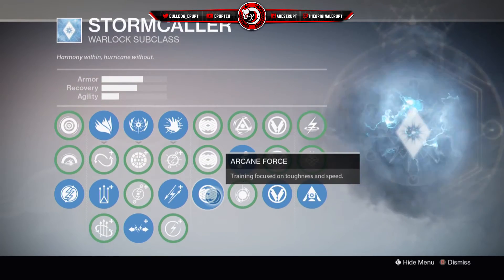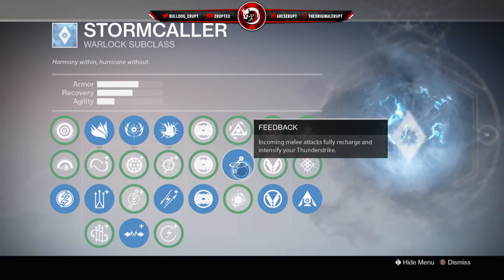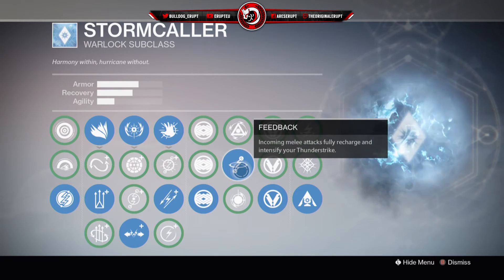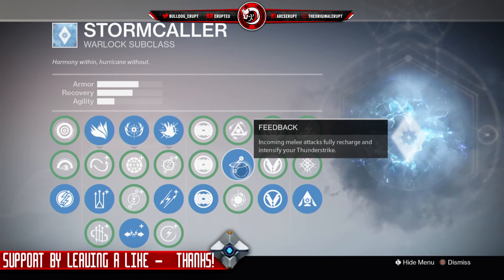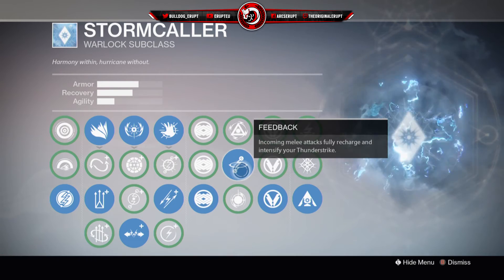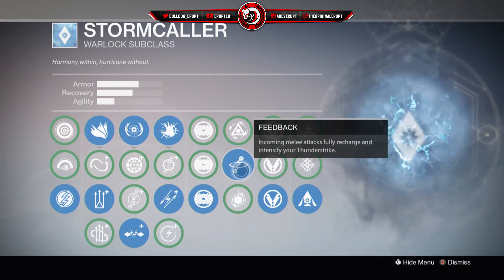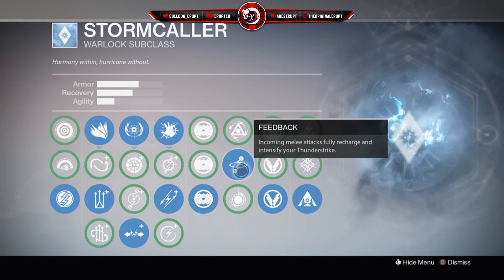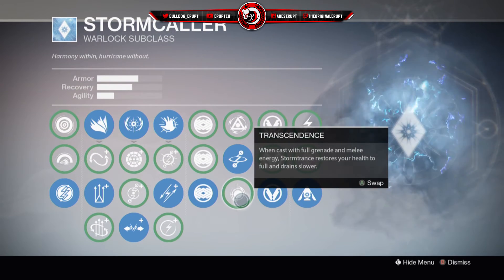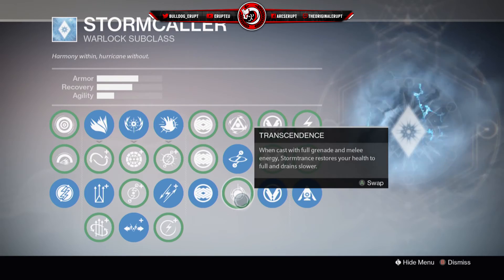In my attribute boosters I have Arc in Force — training focused on toughness and speed. My next one is Feedback: incoming melee attacks fully recharge and intensify your Thunderstrike. So if you get that first Thunderstrike in and they've got good toughness and armor, once they melee you your Thunderstrike is straight back up and it's actually stronger this time — so you're not going to lose that melee fight. That's why I really like Feedback and recommend it to any Warlock. You also have Transcendence: when cast with full grenade and melee energy, Storm Trance restores your health to full and drains slower.